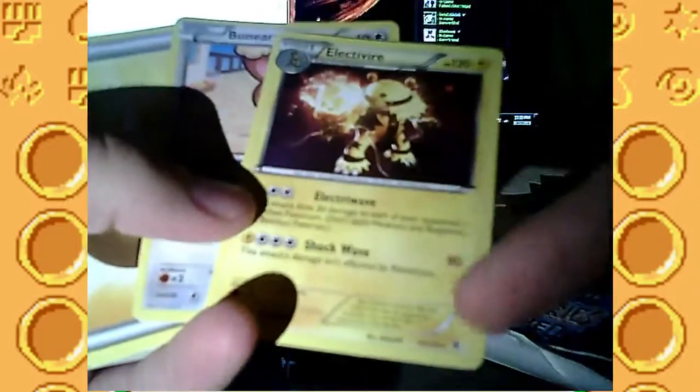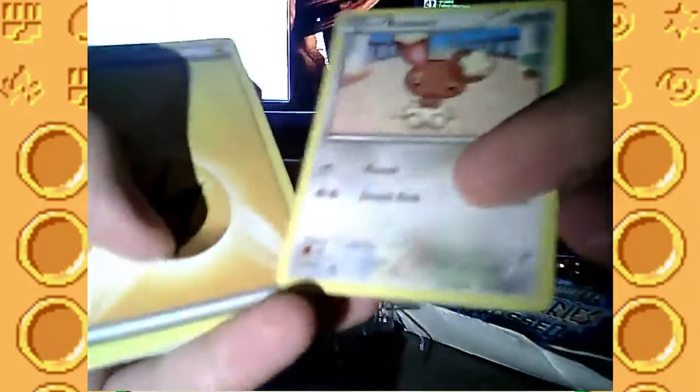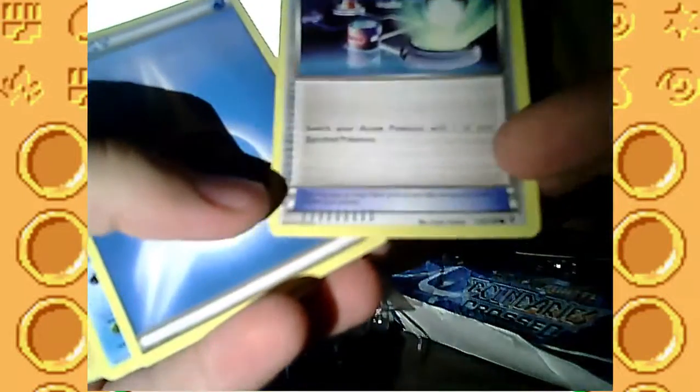Electric Energy. Electabuzz - that's nice. Water Energy. Lapras - I don't know how to say it honestly. Electivire - I actually didn't see this one when I first looked, that's cool. I thought I had to get another one. Buneary. Electric Energy. Cheren - draw three cards, a Trainer card. Switch - Trainer card as well, switch your Active Pokemon with one of your Benched Pokemon.